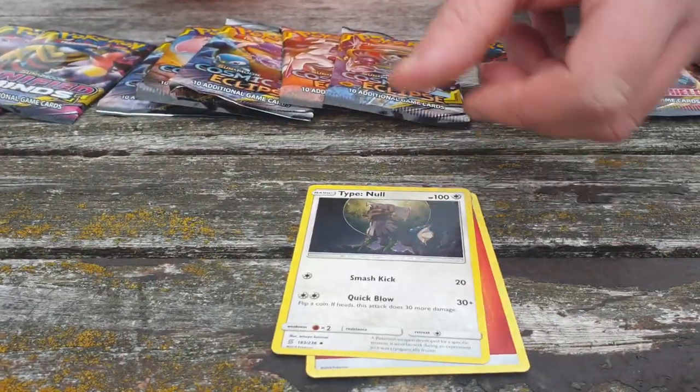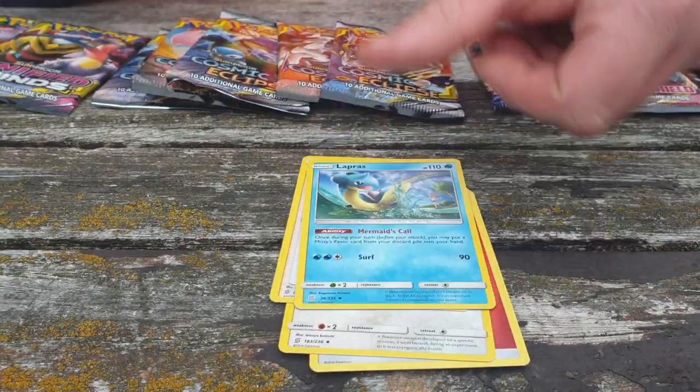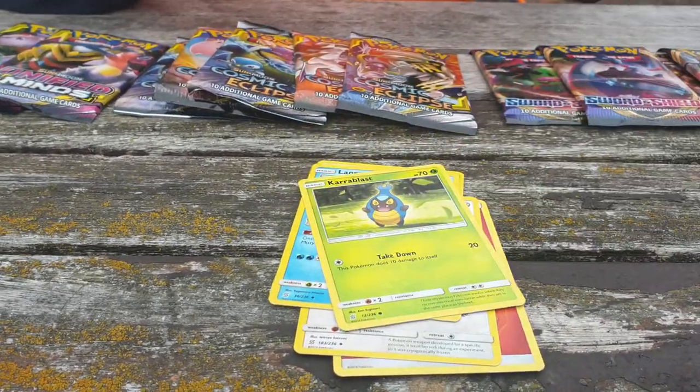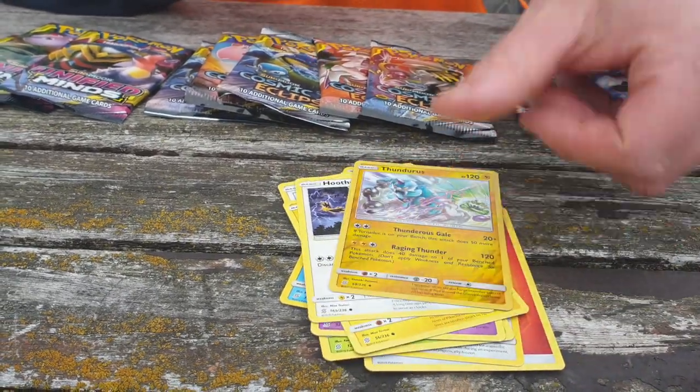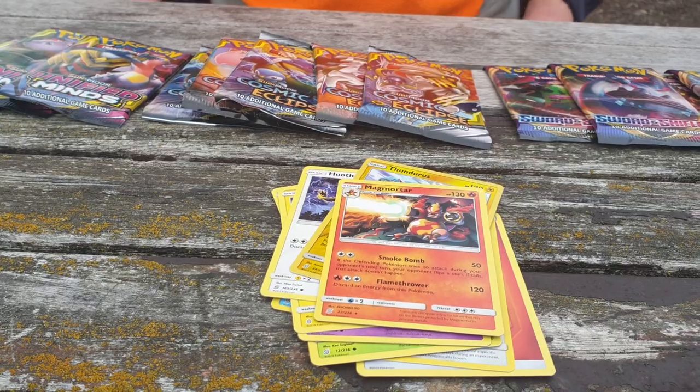Fire Energy. We have a Type: Null, Poké Maniac, Lapras, Carracosta, Fletchling, Honedge, Pikachu, Hoothoot, Reverse Thundurus, and Magmortar.